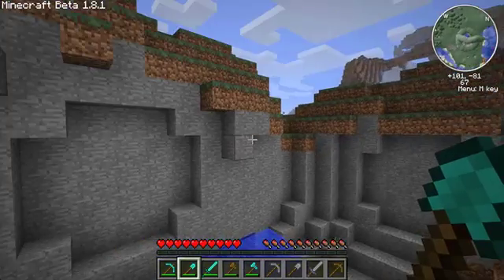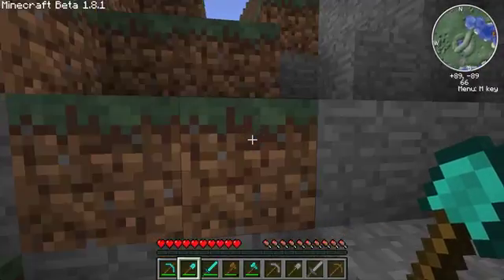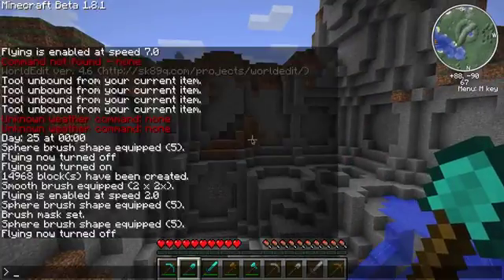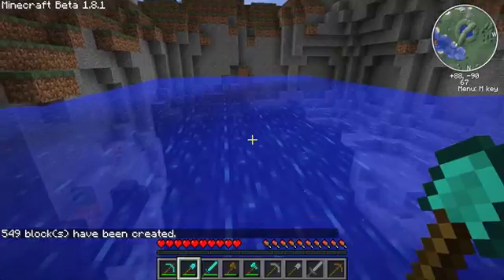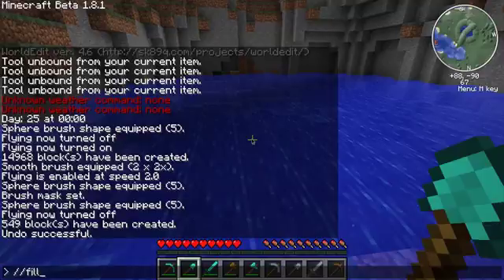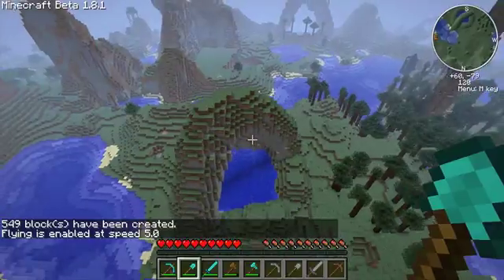So now you're going to want to find the absolute lowest part of this area — for me that's about right here. This might lag your game a little bit, but you can always undo. So type slash slash fill water — let's go with 30 for now. That was a little bit low, so we're going to slash slash undo, then slash slash fill water 37. That should be better. Make sure all your water is still, and there you go pretty much.